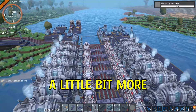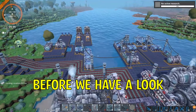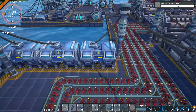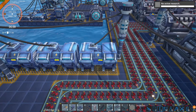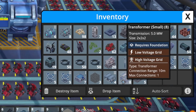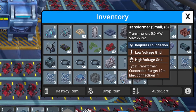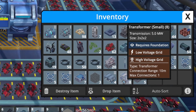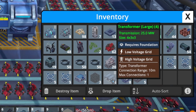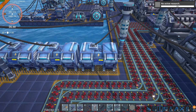Let's elaborate a little bit more on the high power grid before we look at solar power. From your high power grid you will need to link into transformers. Transformers transfer your high voltage power into low voltage power, which all your basic machines need to run on. Some machines later in the game do take high voltage power directly, but you generally want to transfer through transformers. There are two types: small transformers which transfer up to 5 megawatts, and large transformers which transfer up to 25 megawatts.